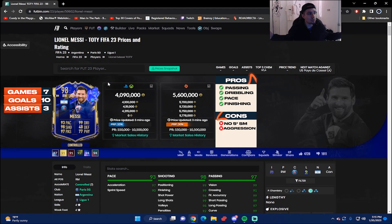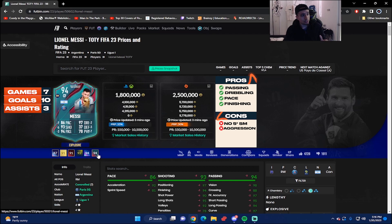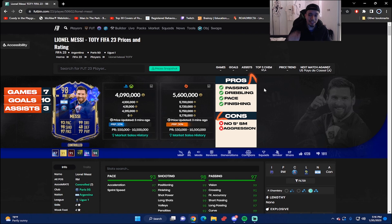So Team of the Year Messi — 98 rated, somehow higher rated than Benzema — but we move on. Looking at a card that had seven games played, ten goals, three assists — a great return for someone playing as a right striker. He's going for around four million on Xbox and PlayStation, and 5.6 million on PC. Comparing to the 94 Team of the Tournament, he has plus seven pace, plus five shooting, plus three passing, plus two dribbling, and plus seven physicality.